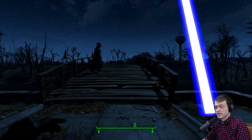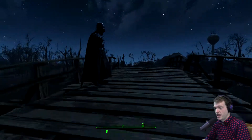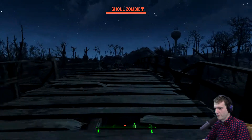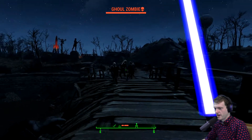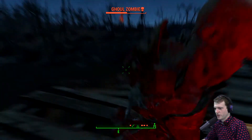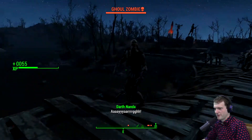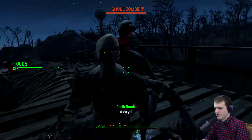So I just spawned in some fast zombies. They should be coming in from all directions to kill our settlement. I got my Darth Nandu here to help me out with my forces. And they are zombies, and they are kind of fast. That's actually kind of scary — it could scare the crap out of me if I wasn't in god mode. Thankfully I'm in god mode, so these guys aren't too scary. It's just a bunch of ghouls.